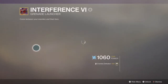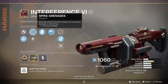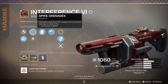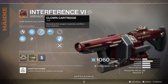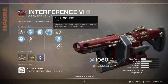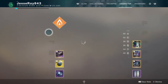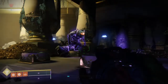What we're looking for on these grenade launchers is this one perk right here: Spike Grenades. Grenades fired from this weapon increase damage on direct hits — that's what makes them so powerful. If you get lucky enough to get one with Clown Cartridge, that's really good. Auto-Loading Holster is really good also. If you can get one with Full Court, the farther you are from something, you might as well get that extra damage. All four of these grenade launchers have Spike Grenades on them.